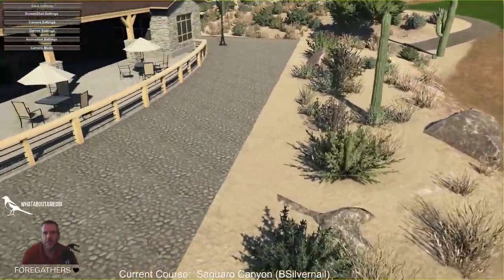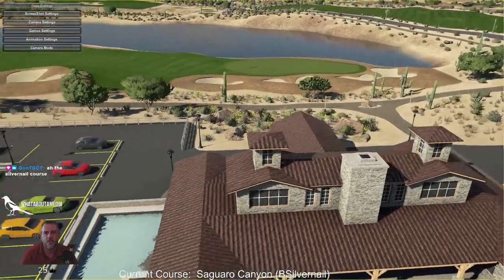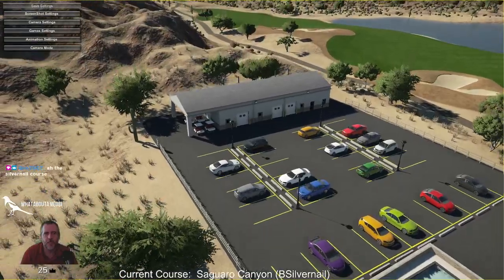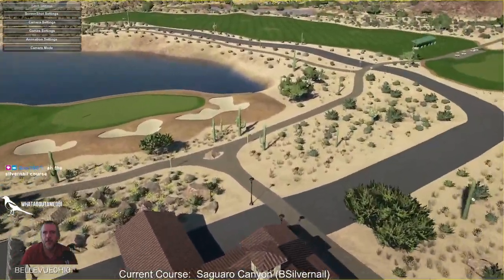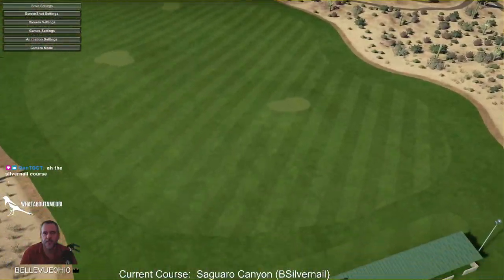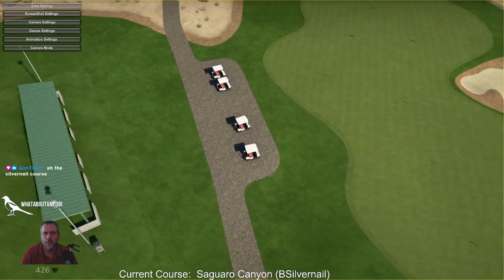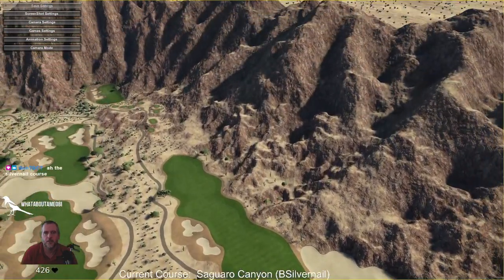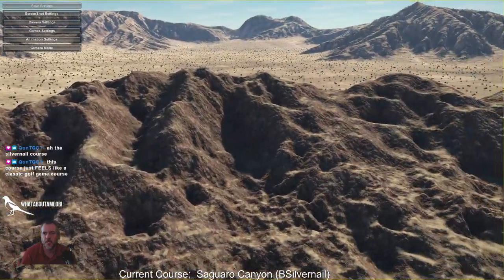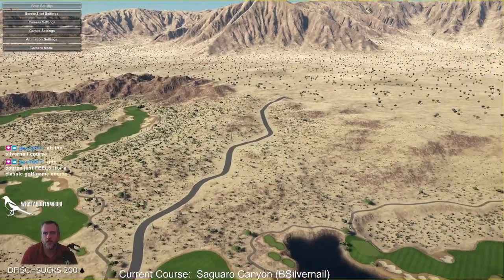Oh yeah, Baby Bowl's definitely been here. There's rocks. Yes sir, Q. I couldn't resist a 28-year-old course. And then the dry range is over here. Some carts. He's gone for the cart path. And then we're... yeah, it's a canyon, right? It's the Guero Canyon. It's looking the part.